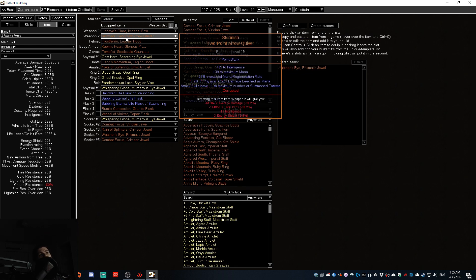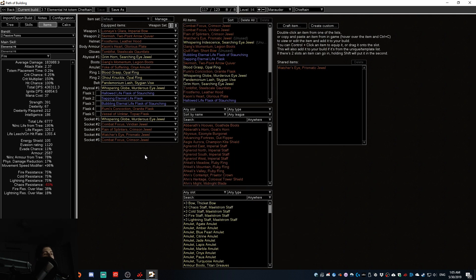The last key item is a Skirmish two-point arrow quiver. Attack skills give plus one to the maximum number of summoned totems. You could use shields like Tukohama's Fortress for the same effect, but since we're using a bow you can't equip both a shield and a bow, so Skirmish is the only option. This gets us from two totems to three, adding another layer of damage. Those are pretty much the five items we'll need — all very cheap for such a powerful build.